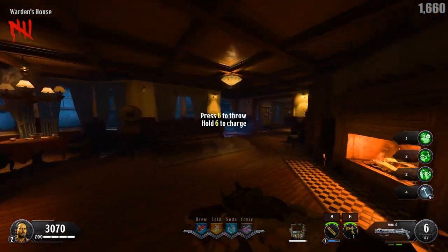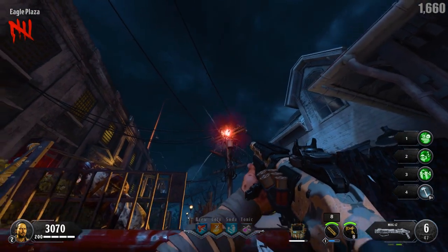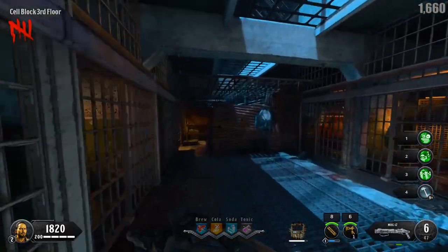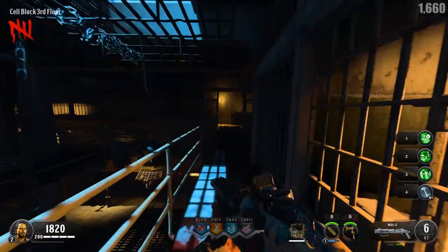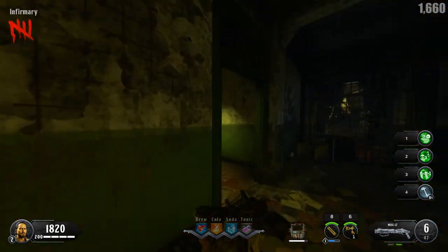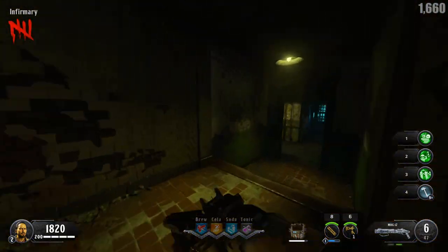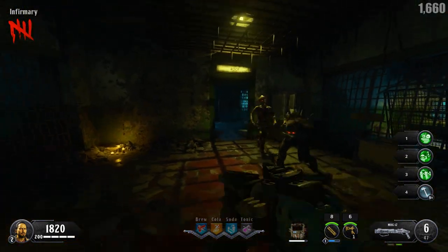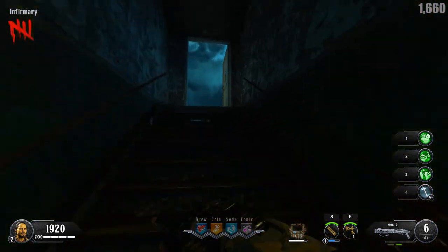After we get the Hell's Retriever, I'm going to start the free Plundergat Easter egg. Going up through here, this is also a good secondary spot for building the shield — that's where I've been building it because I like being on the roof in one of my strategies, so that shield spot is really close. But it's really up to you and what strategy you're using. We can get our 300 points from here, and we are now up on the roof.